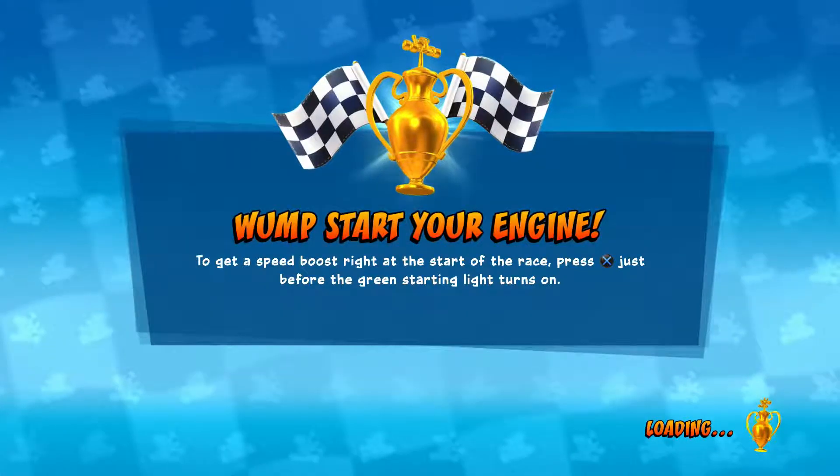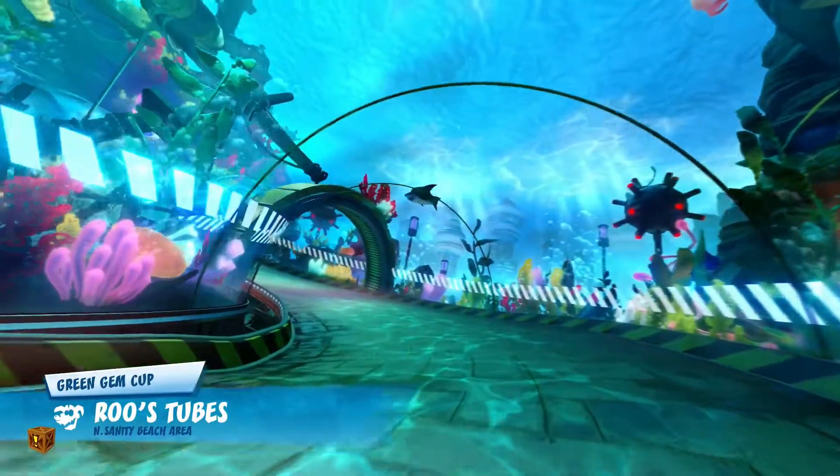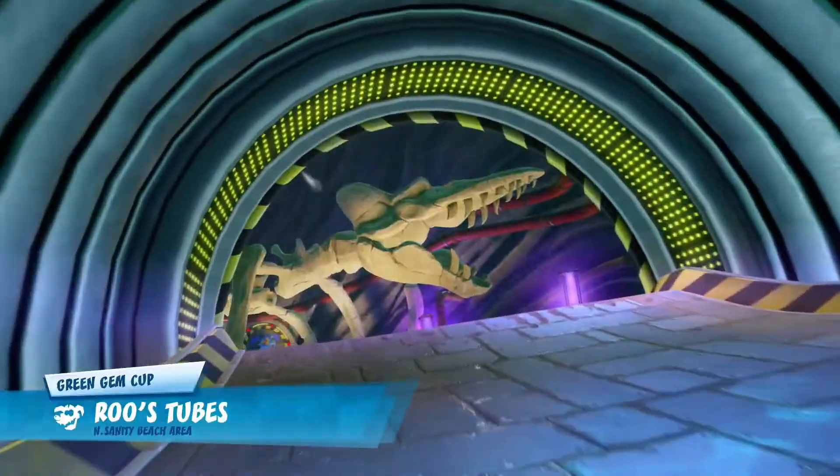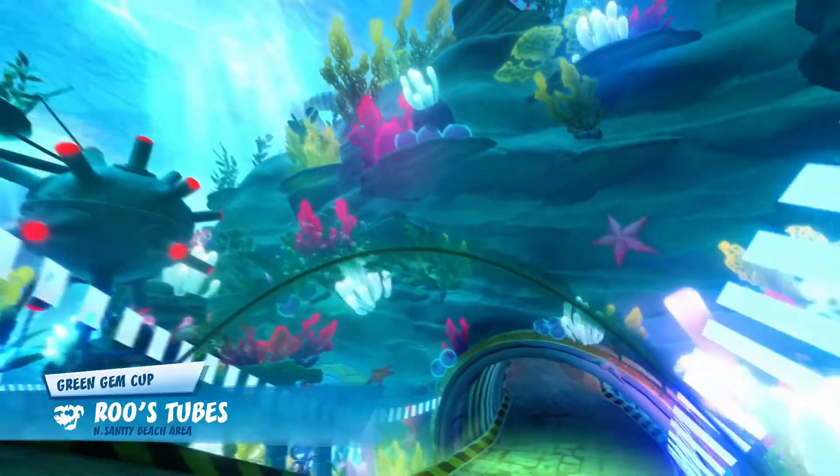Let's go do the Green Gem Cup. First track we're on is Rouge Tubes. We were on this track in the Purple Gem Cup, because this was Ripper Roo's main track.